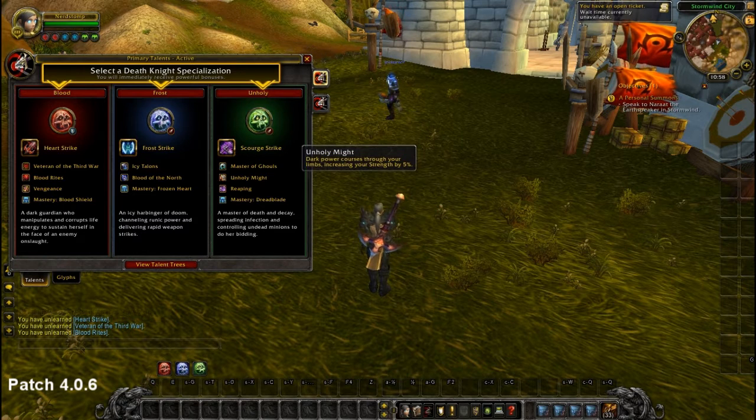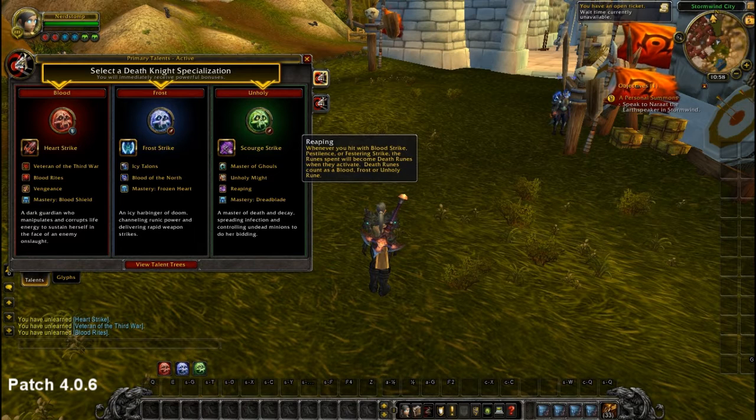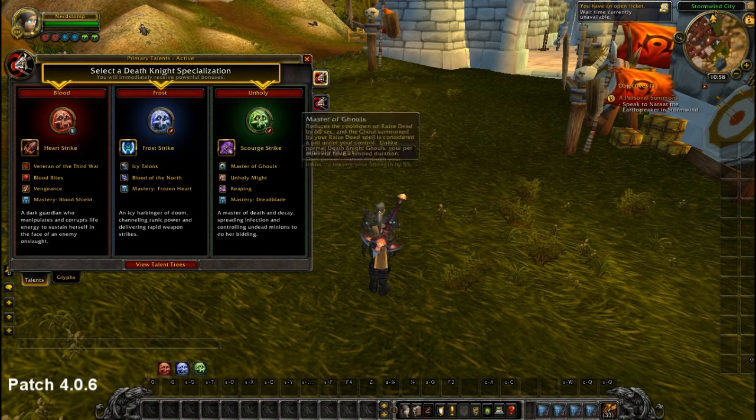Master of Ghoul is the same as it is now. Unholy Might changed from 10% to 5%, so it's a small nerf, but Reaping is the same, and Mastery will probably make up for the nerf. Mastery now no longer increases your diseases' damage — it increases your shadow damage — so that's kind of nice. Death Coil will be pretty nice, and probably because of this, Scourge Strike will be used a bit more often.